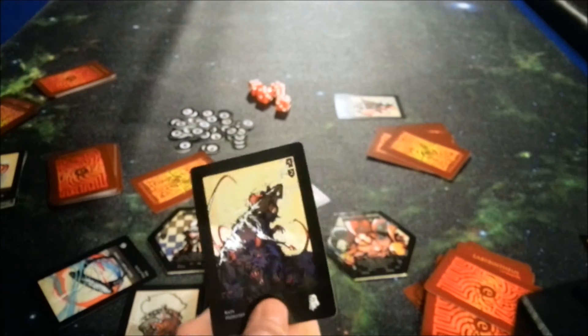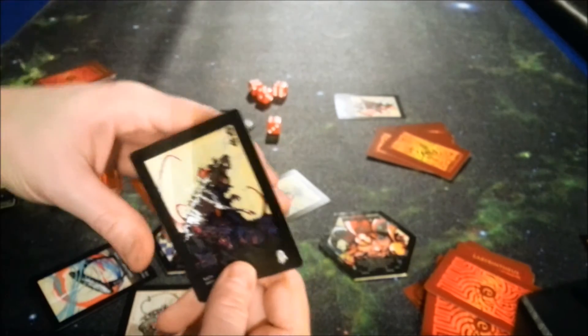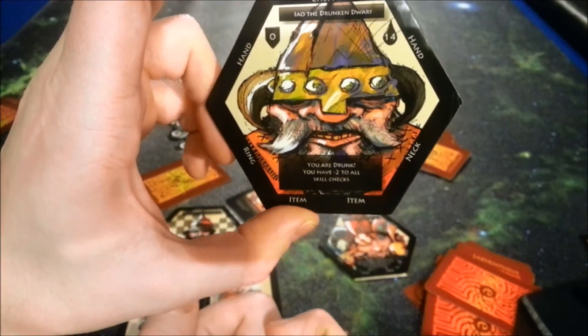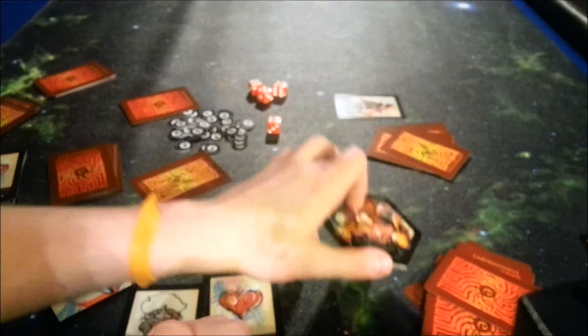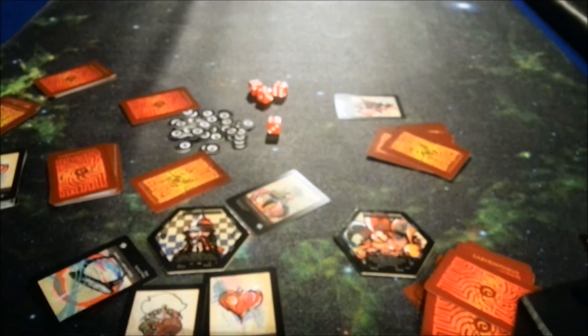Traps work pretty much the same way — you roll a standard D6. There will be some modifiers: the Drunken Dwarf gets minus two to all skill checks, which are essentially traps. The Trickster gets plus two to all skill checks. But for the most part, you just roll the D6 and go by that.